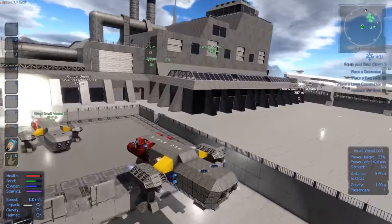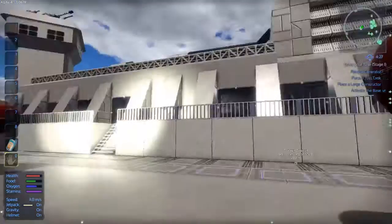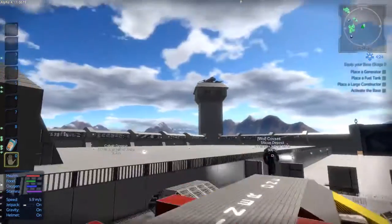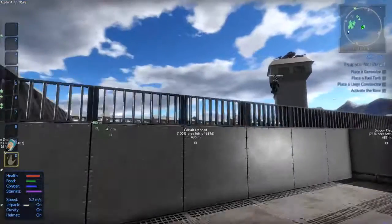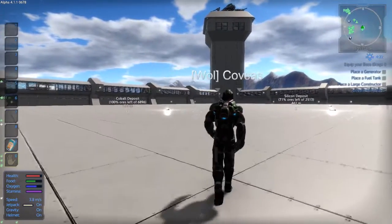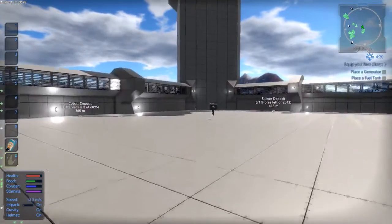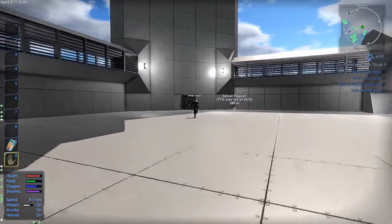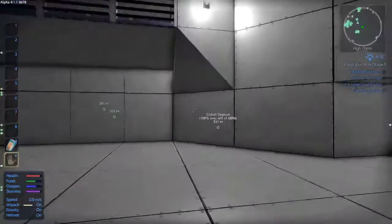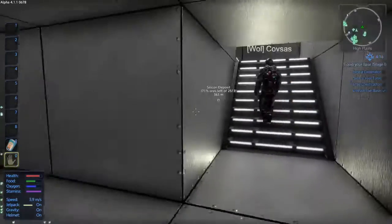We'll start from the front and walk through the base. We'll do just one tower — the other two are exactly the same at the moment. It's taken me just over a week to get this far, crafting everything myself. Which is why I've got so many constructors and so many mining drones.